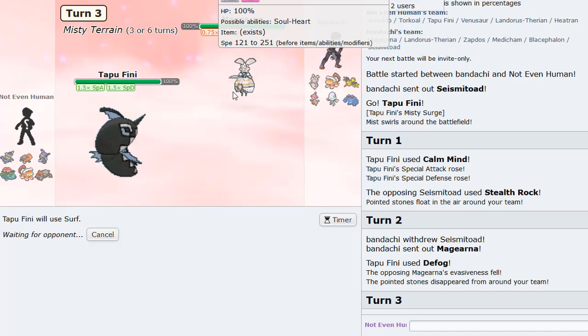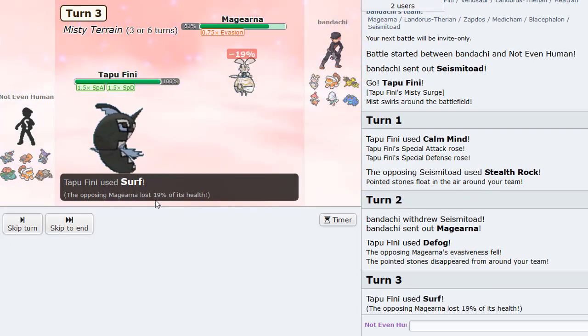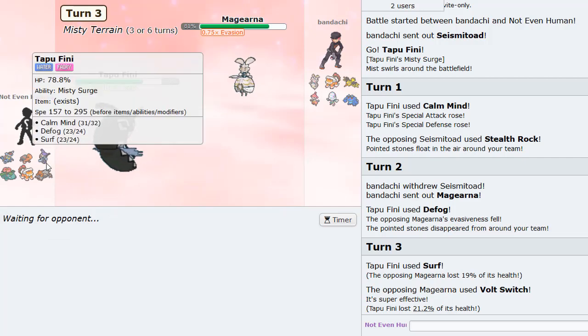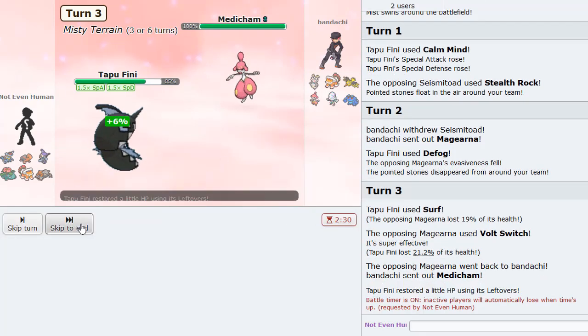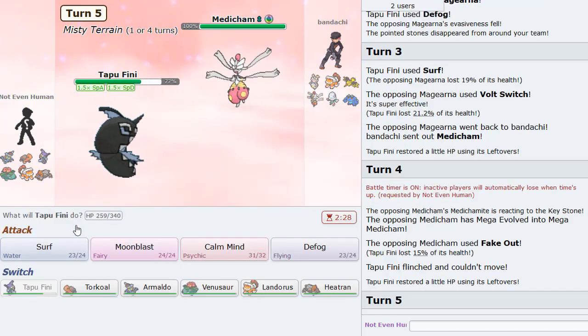I get some damage off with Surf. If he ever clicks Heart Swap or something then we know Heatran is probably faster. He's going to go into something like Zapdos maybe. We can get the sun up pretty easily. Oh — Medicham! This was your last mistake. Fake Out — I can heal all the way back up.